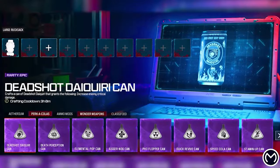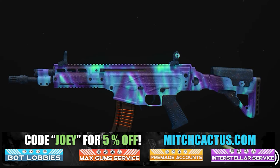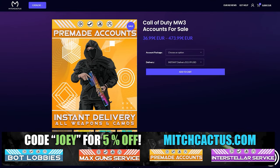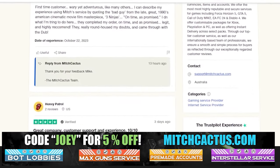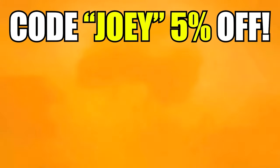Let's take a quick look at my sponsor for this video, Mitch Cactus, because he offers a range of services for Modern Warfare 3 including camos for both Modern Warfare 3 and Modern Warfare 2. He's also got pre-made accounts for Modern Warfare 3 and zombie schematics boost, the nuke skin boost, over 10,000 customer reviews you can check out yourself. Go ahead and use code Joey for 5% off, links in the description.